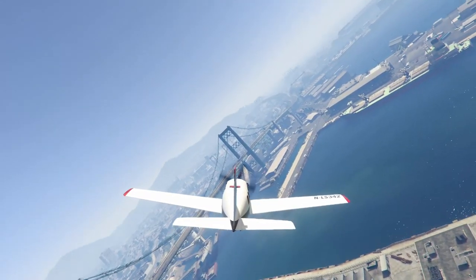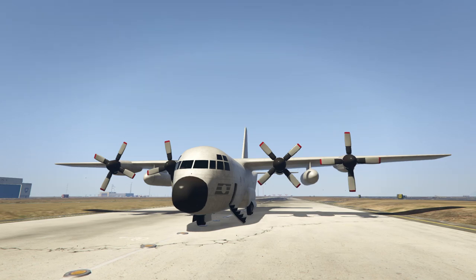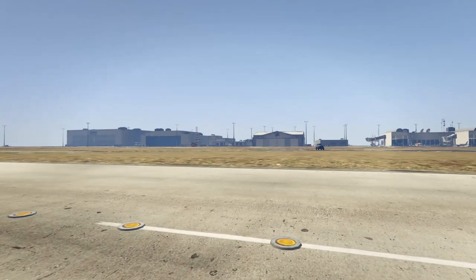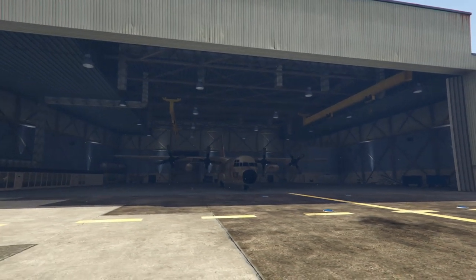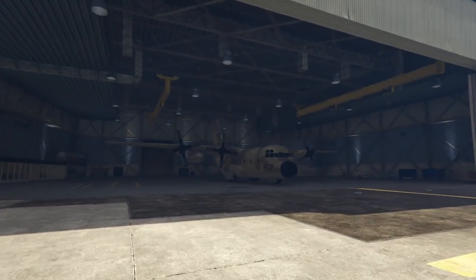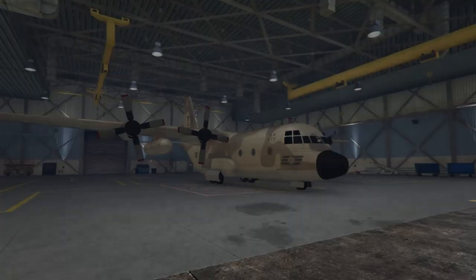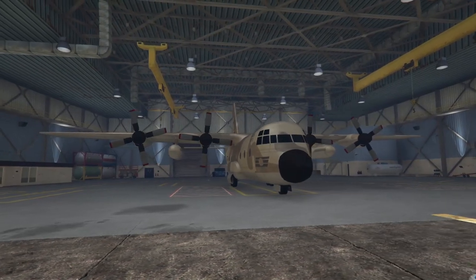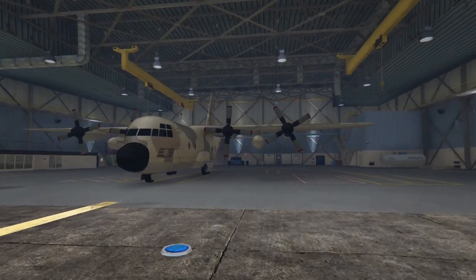Next up at number three we have the Titan. The reason the Titan is ahead of the Vellum as being more useless is because you can get this thing at Sandy Shores Airfield very reliably, and also guaranteed at the Los Santos Airport in that hangar. It spawns here literally every time you go there in online - it's notorious. If you want a Titan, you just come to this hangar; there's absolutely no reason to actually buy one.